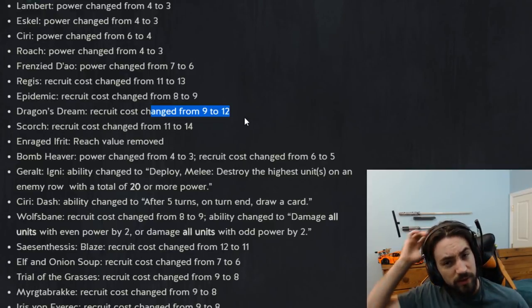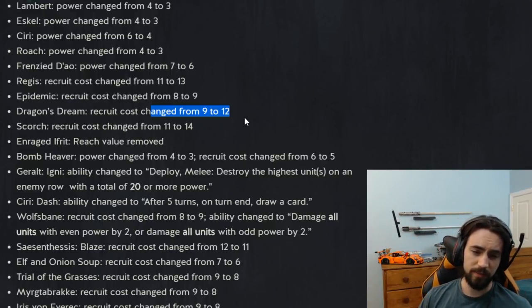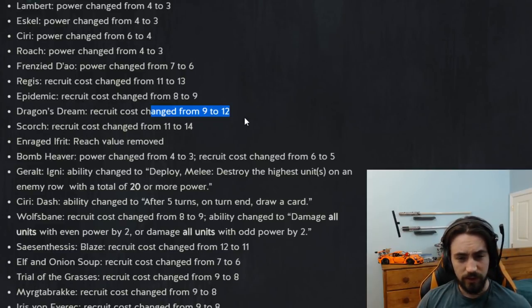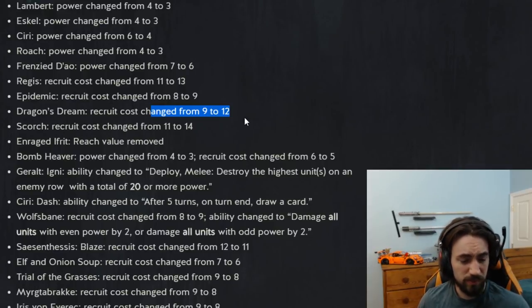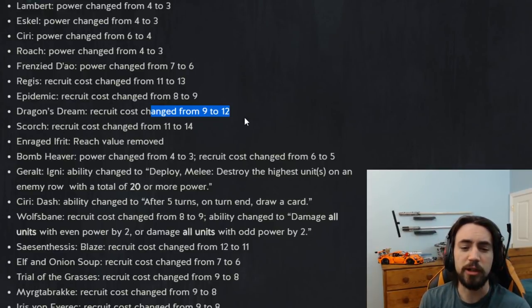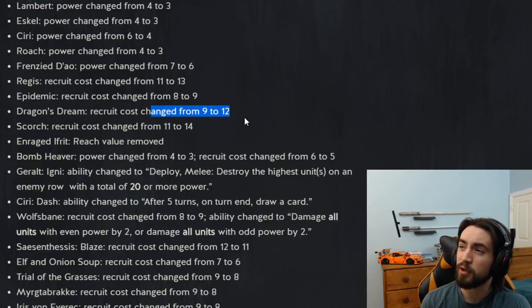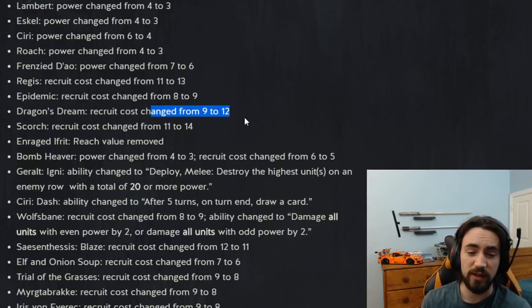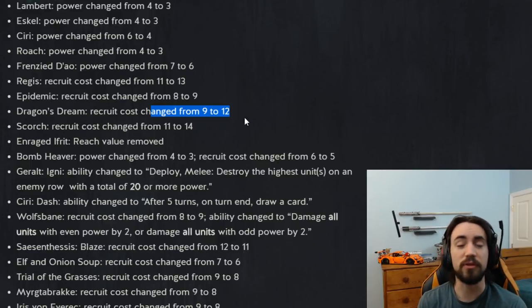Dragon's Stream was broken — it got insane amounts of value. I'm glad they nerfed it. Thankfully they didn't nerf Novellan. They hit Dragon Stream pretty hard, but it's still playable at 12 provisions. You have to be hitting four units, which is not that hard to do especially in a nine-plus card round. So it's still a good card, just not absolutely insane — more balanced.